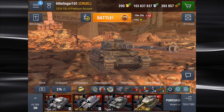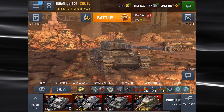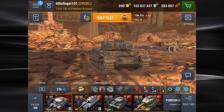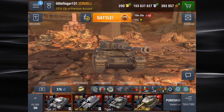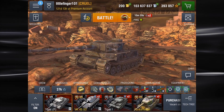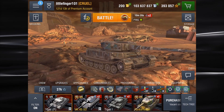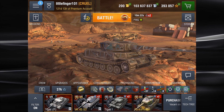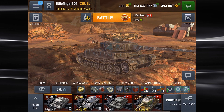Hello, World of Tanks Blitz players. It's Littlefinger with another full tank review. This time we are looking at the Tiger P, a German tier 7 heavy tank shown here in the 2018 Halloween garage. And very fitting — this is a pretty scary tank, especially if you are on the enemy red team.